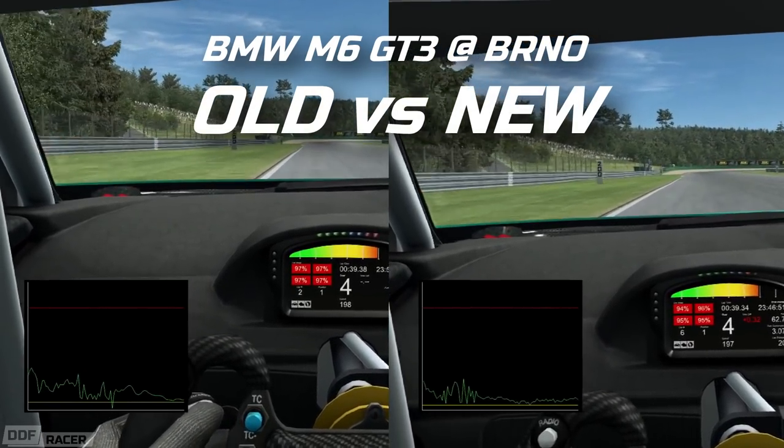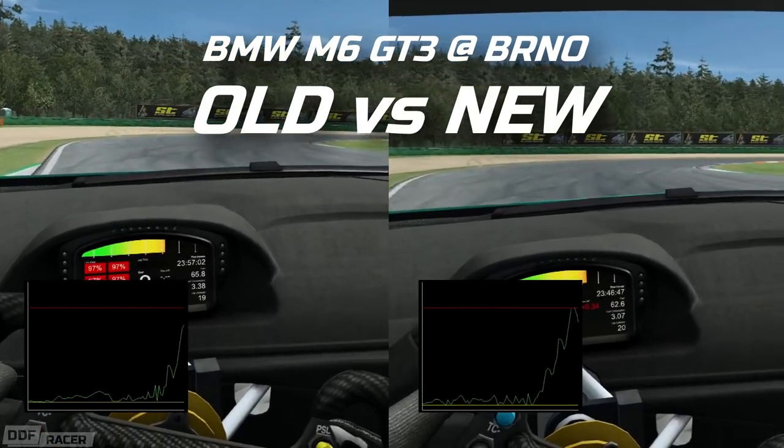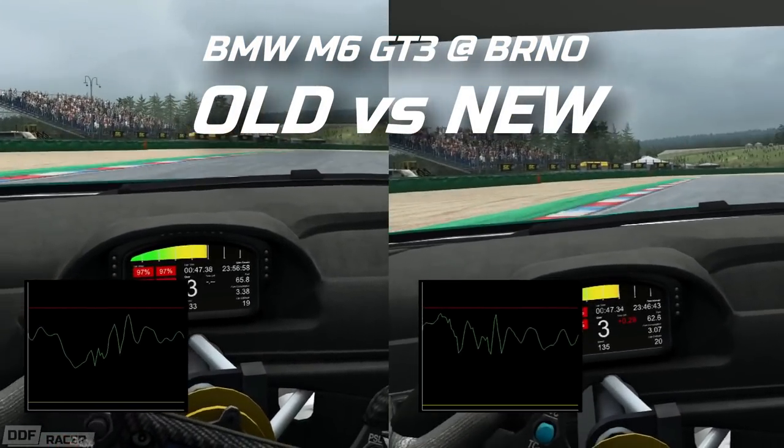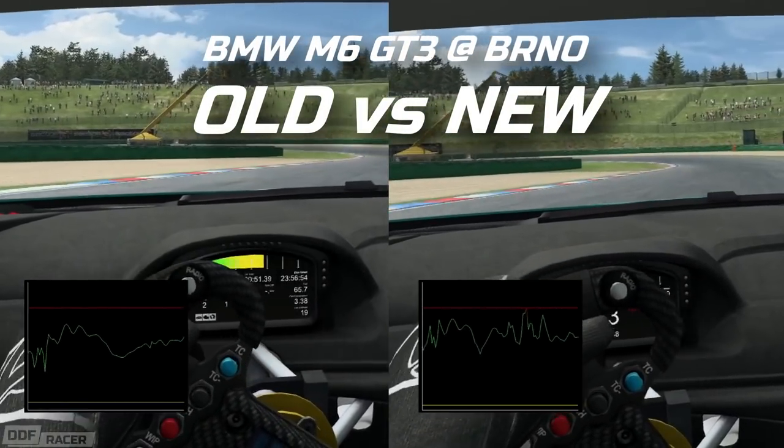By being able to tap into the actual physics of the car — what's going on with the steering torque, the forces on the actual tyres, the suspension loadings — you get a feedback that doesn't need to guess what's going on. You've got a feedback that knows what's going on. I've done some extensive testing over the last few days, trying many different car and track combos, and it feels very different. Keeping in mind that the force feedback code has been completely written from scratch, it was definitely a bit of a shock to the system.